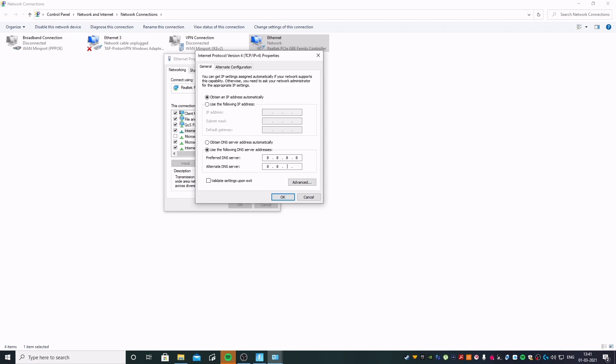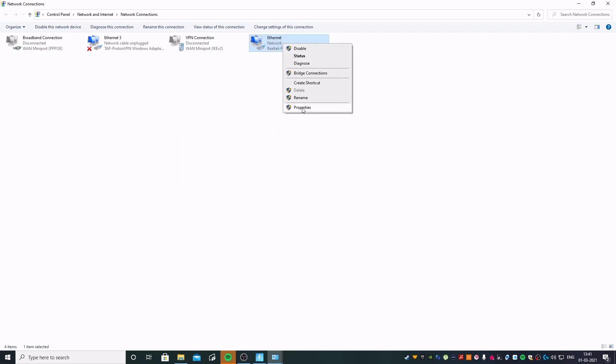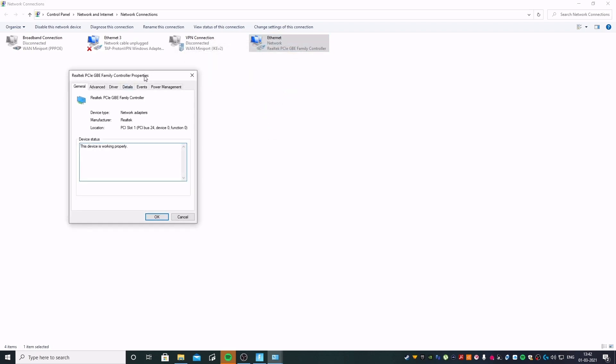Go into Properties, click on Internet Protocol Settings, and select the option that says Use the following DNS server addresses. Enter the primary DNS as 8.8.8.8 and the secondary DNS as 8.8.4.4. Once done, hit OK.